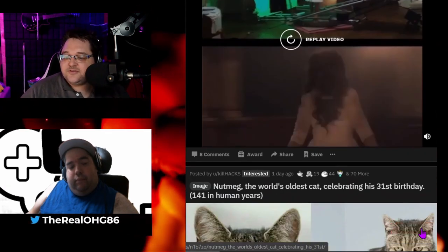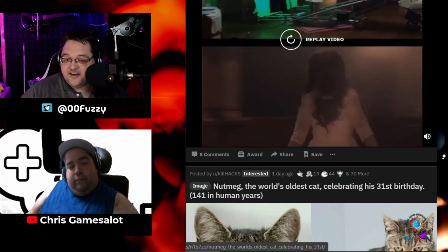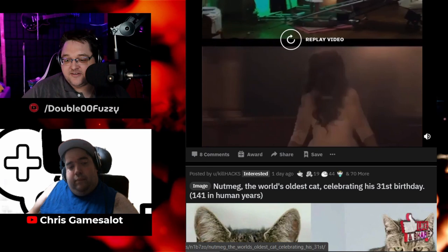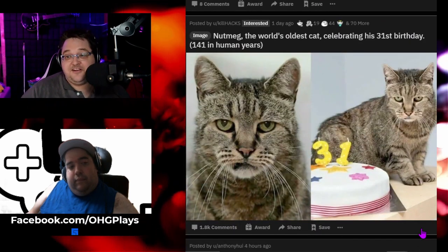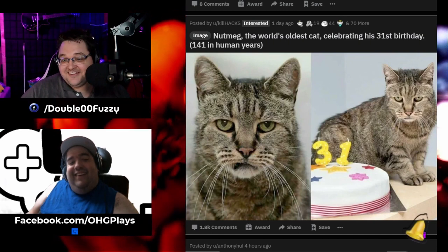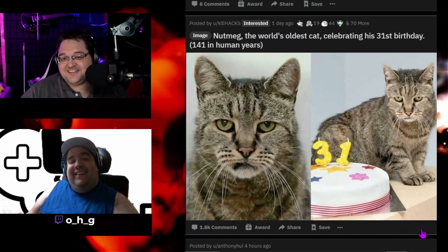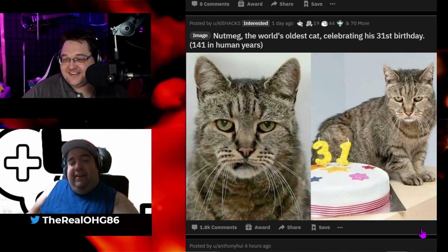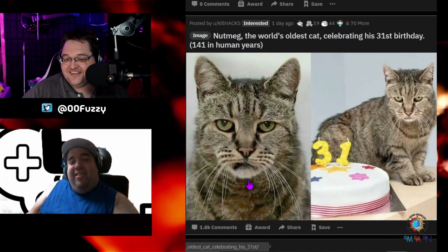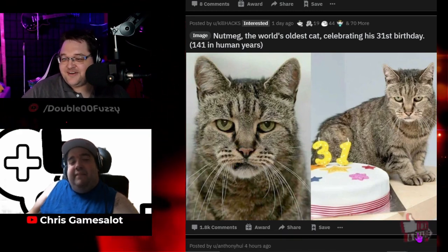Netmeg, the world's oldest cat, celebrates his 31st birthday — 141 in human years. Are you serious? Wow. He looks a little down, like 'kill me.' He has that look like, 'just get it over with already.' He still looks good though. Hey kitty, hey pretty kitty.